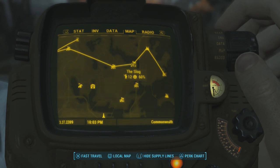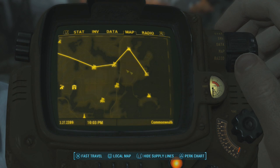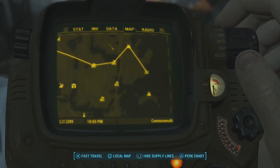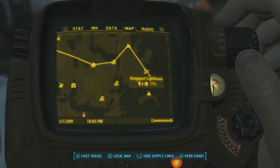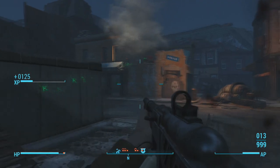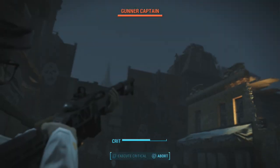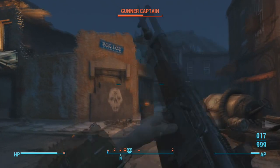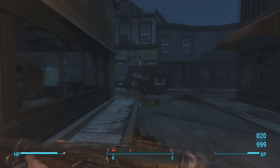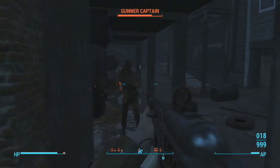This really revolves around settlements, and the two places you want to use are the Kingsport Lighthouse and the Slog, as you can see on the map. You do need to do their quests to unlock them — they're fairly easy. Bear in mind this is probably geared towards higher level players because you need a good few resources to make this work. You could theoretically do it with very little resources, but the payoff would be nothing.